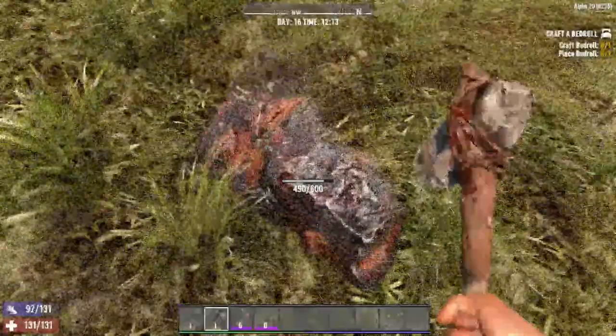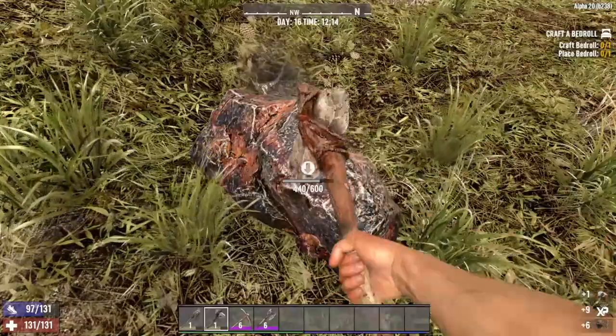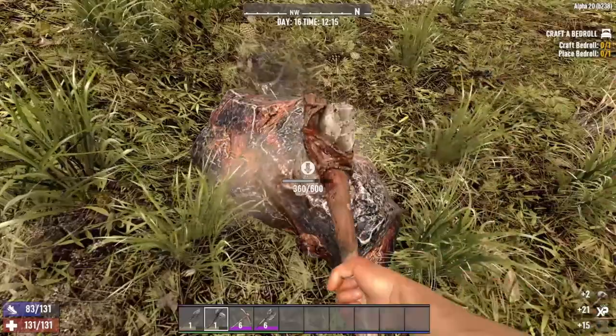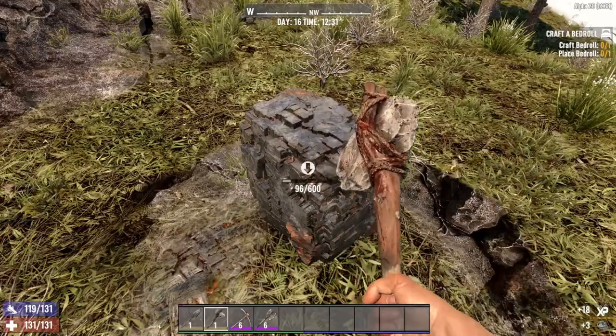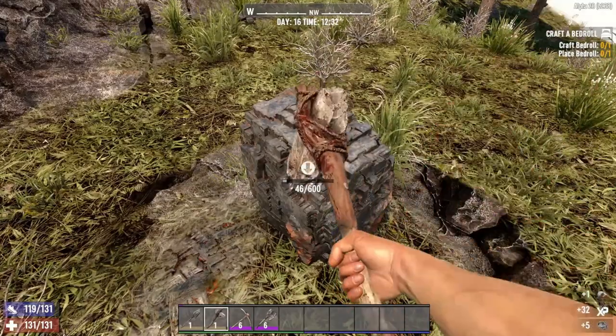Our second method is Mining — another early game fast XP method. Mining is one of the first ways to quickly gain XP in 7 Days to Die. At first it's a slow process, but there is a way to increase your XP gain. In the game, harvesting iron ore, wood, stone, sand, and soil will provide XP, about 0.7 per unit harvested on average.